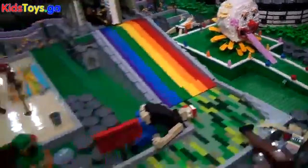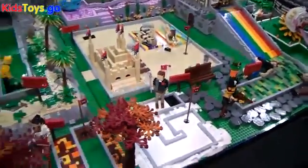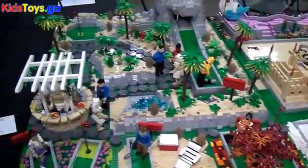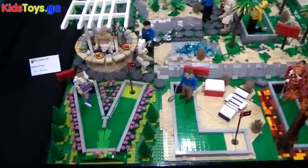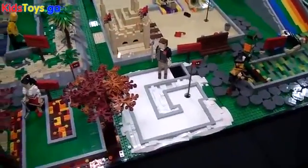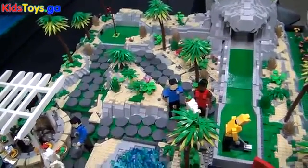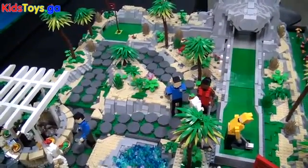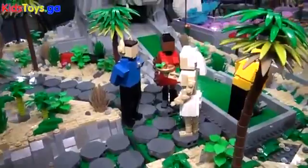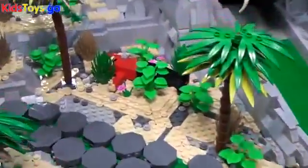Coming on down, we actually have five holes by the same builder. Bart Laro did an ode to VirtuLug through the Four Seasons, with the letters spelling out V-L-U-G and holes representing winter, fall, summer, and spring. That leads us into the 18th hole — the most challenging.